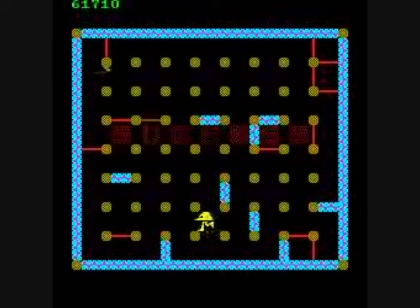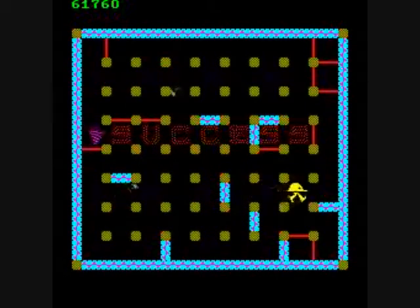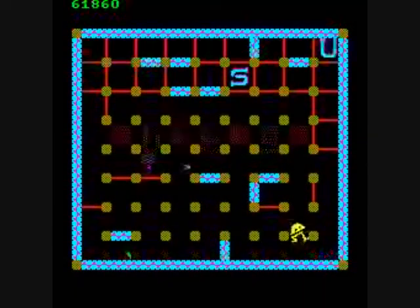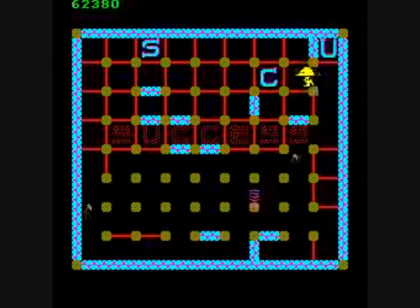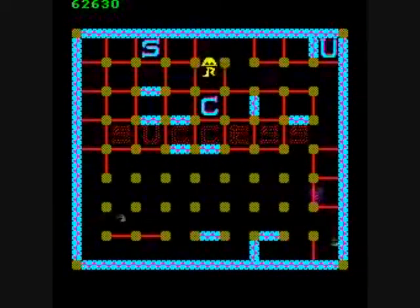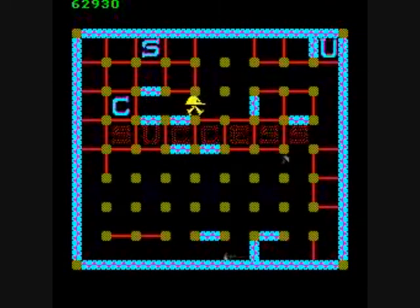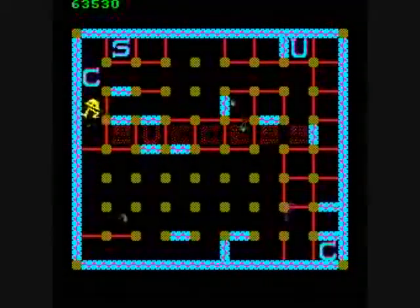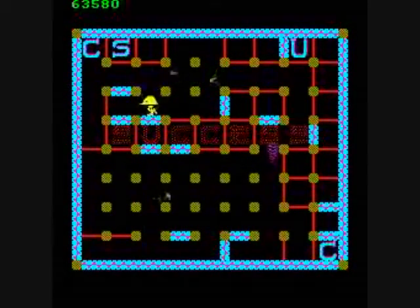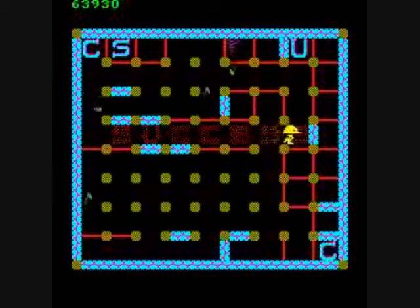The words that you have to spell out are Exidy, Hard Hat, Success Is Due To You Players — so there's eight different levels. I'm going to go with my brother and take my dad out to dinner tomorrow.